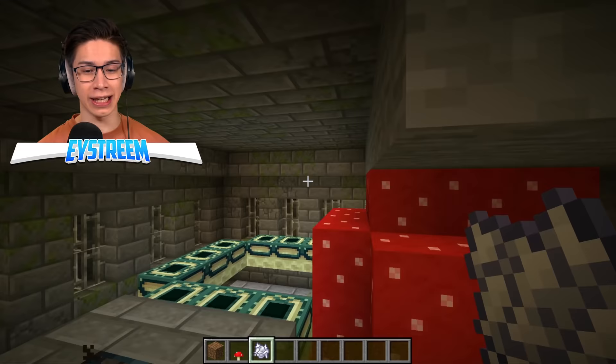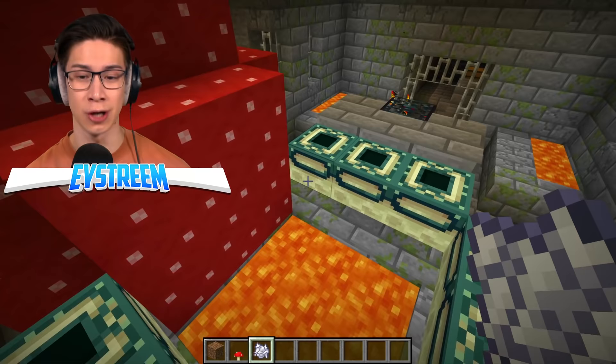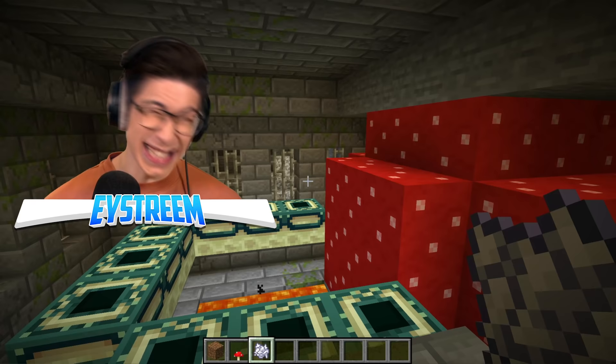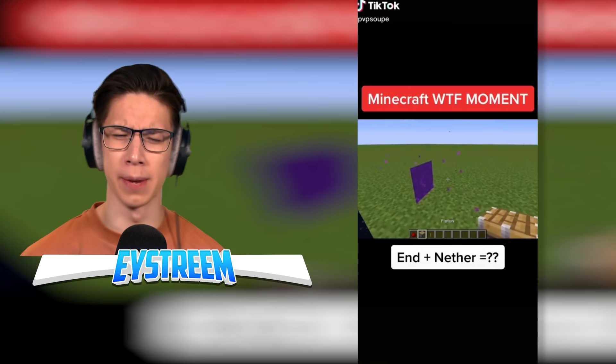I can officially confirm that this is not clickbait. Check it out — it does destroy the end portal frames. It literally just got removed from the game in version 1.16.4. If you use any version lower, the mushrooms will still destroy the end portal frames and you'll be able to get your own custom end portal. But it's kind of a shame — it literally just got deleted from the game.